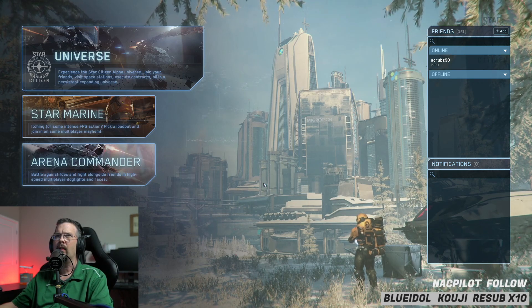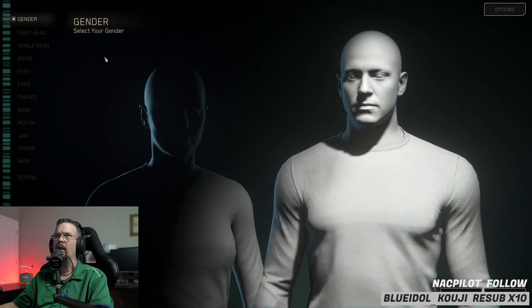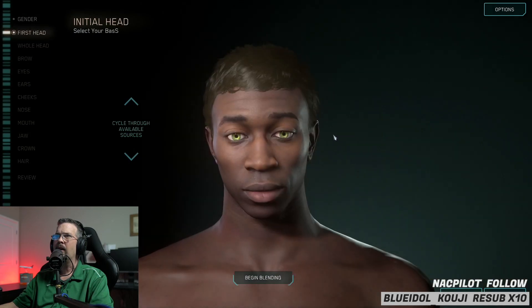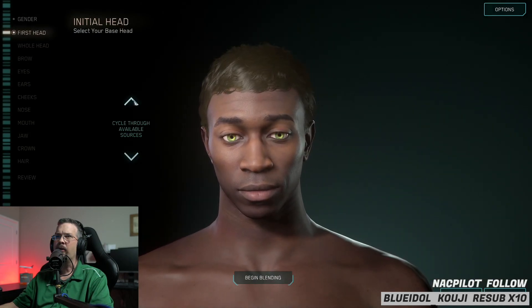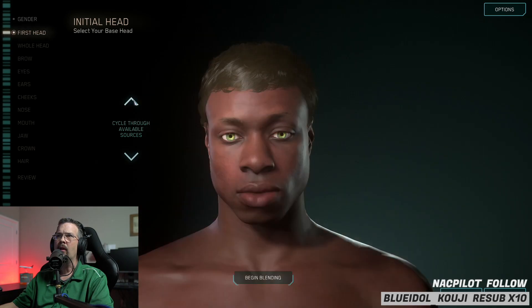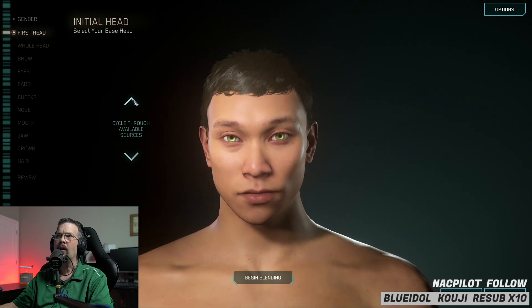So what you're going to click is Universe, and that's going to pop up another menu. You'll literally click on the character itself and cycle through some of the faces. These are just pre-made faces. You can customize faces, though.